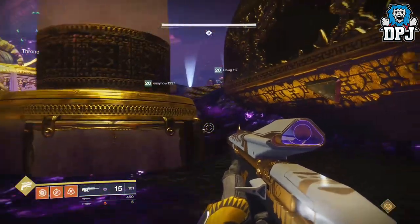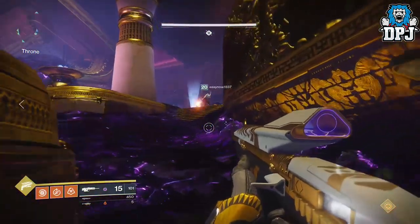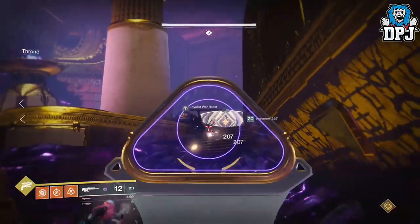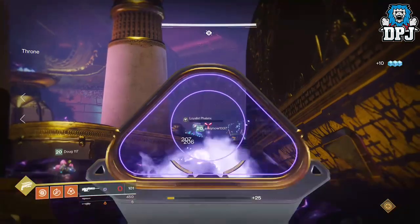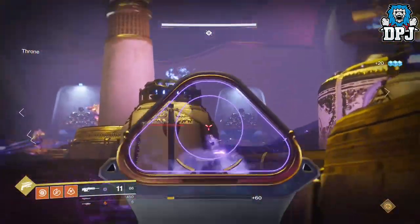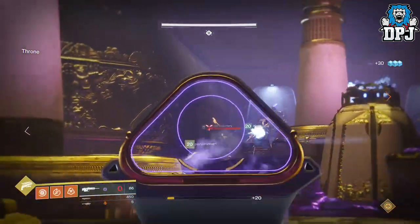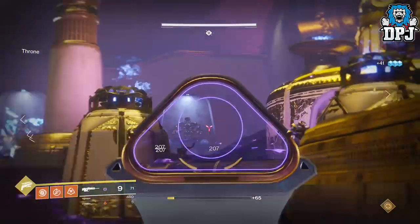The raid has been here a few weeks now and many people have been putting out strats to take this big fella out as quick as possible. Today I bring you a strat my teammates use. I won't say it's the best or the fastest for maximum damage, as there are still so many options to explore, but this is the best I've seen so far, capable of an individual player doing over 1.5 million per round rotation.